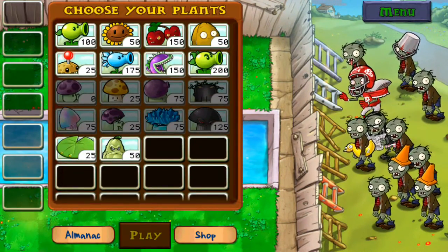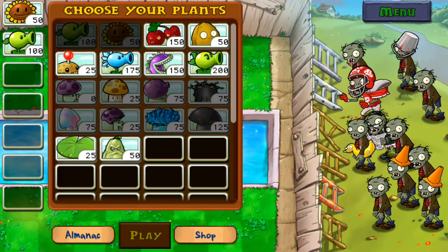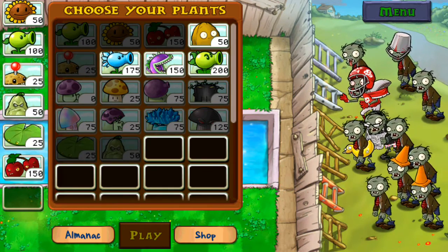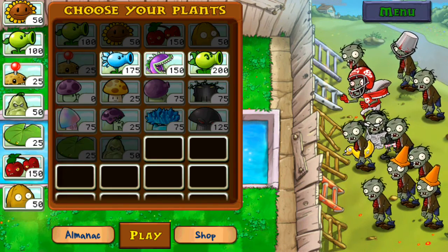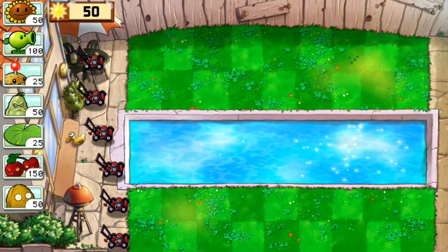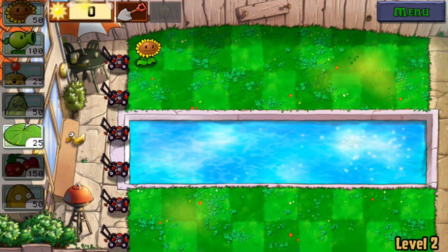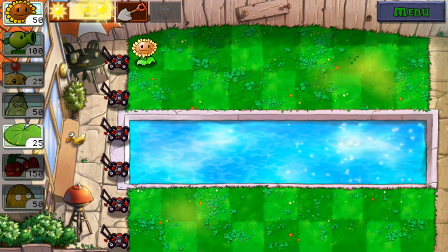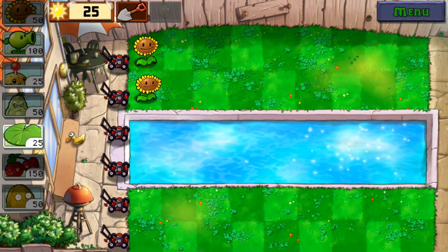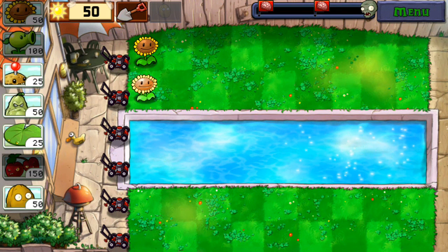We've got lots of threats — the football zombie and the bucket head zombie. I guess that's why we need the squash, so we can squash enemies. Let's play regular pea shooter since we don't have more spots. We have three insta-kills: the potato mine which takes one spot, the cherry bomb that deals damage in a three-by-three area, and the squash that squashes one tile of zombie.